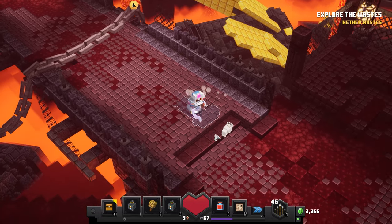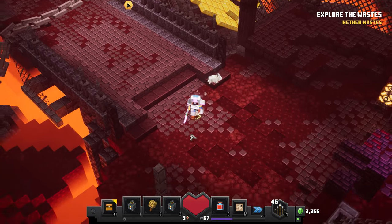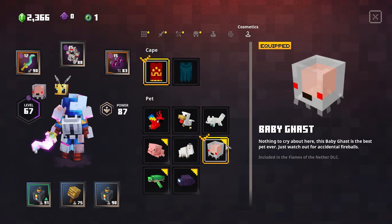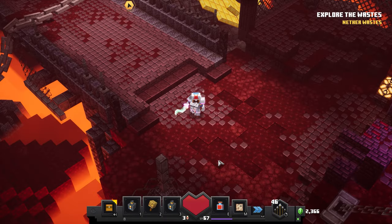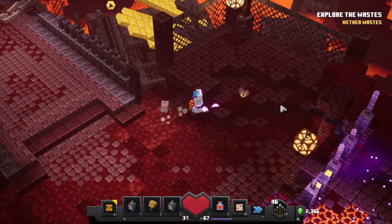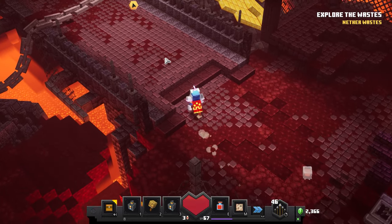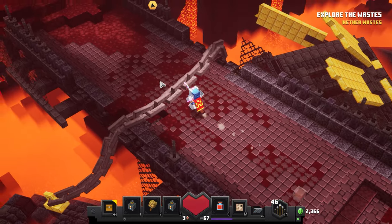We should probably change our pet. We have the goat from Howling Peaks — we should switch to the baby ghast, which is the Flames of the Nether DLC pet. So we're going to have a baby ghast as our little companion now. Is there any loot at the very beginning? It doesn't look like it.